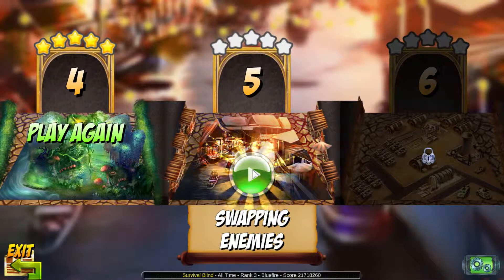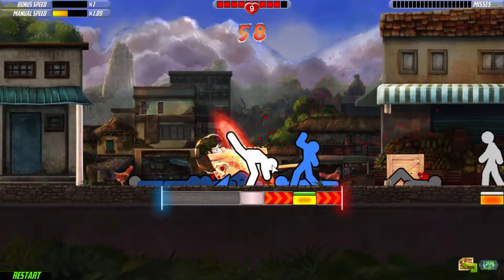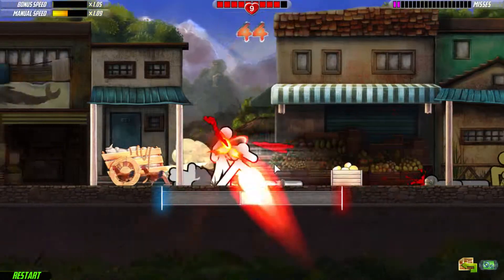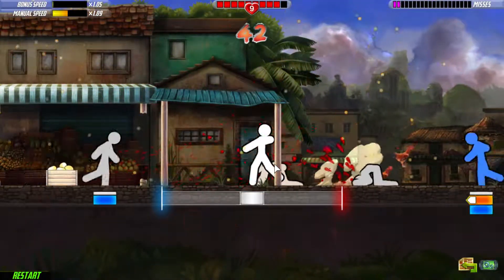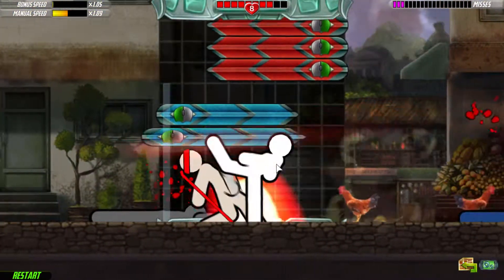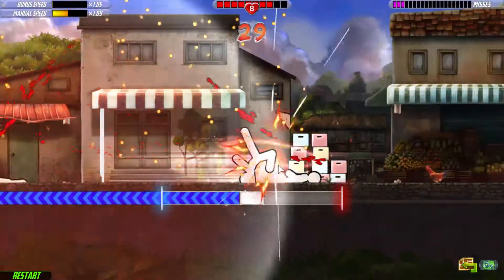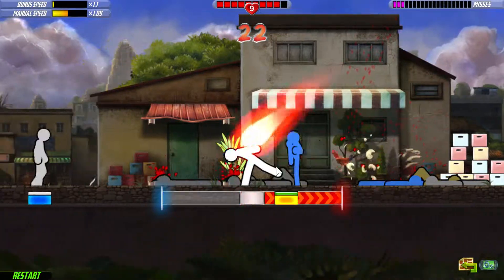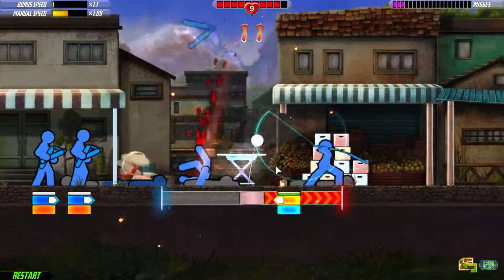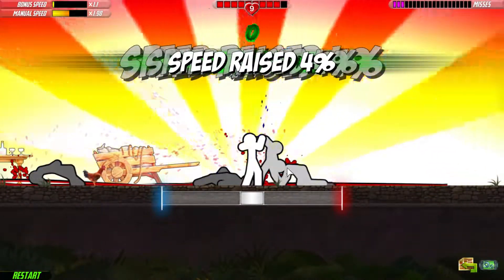So far we're getting all five stars, so that's good. Blue enemies will dodge your attacks when indicated below them. They're also color-coded which helps a lot. You can look at the character versus the bar on the bottom — some people might find the bar on the bottom easier, some people might find the color coding easier.